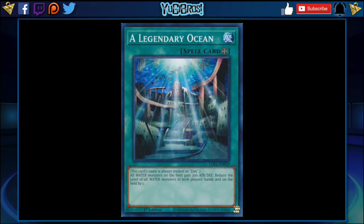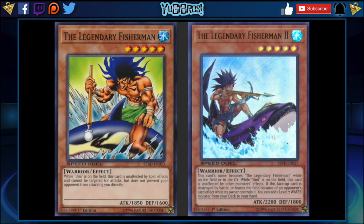Another beautiful thing with Legendary Ocean: it turns Legendary Fisherman and Legendary Fisherman 2 into normal-summonable monsters. Legendary Fisherman would come out at 2050 as a level 4, and Legendary Fisherman 2 would come out at 2400 as a level 4 — both of which would be very, very good. The problem with these two cards is that they take one tribute to summon, which is really slow. But giving these cards the ability to normal summon for free definitely speeds up the power of water.